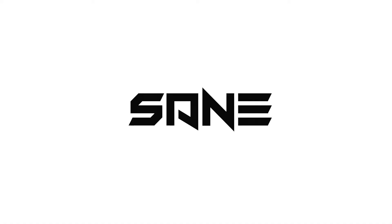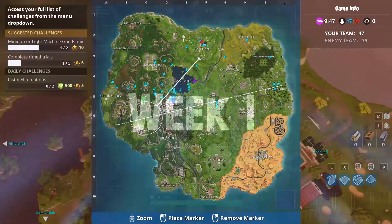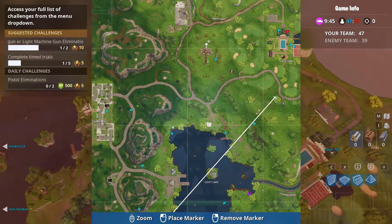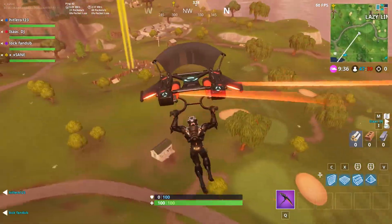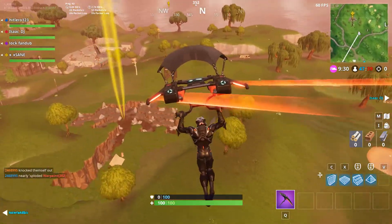Hi guys, welcome. We'll start with week one road trip secret battle star locations for season five. For week one, you land at the dig site west of Lazy Links in the top part as shown in the video, and you can quickly get the battle star for the first week.